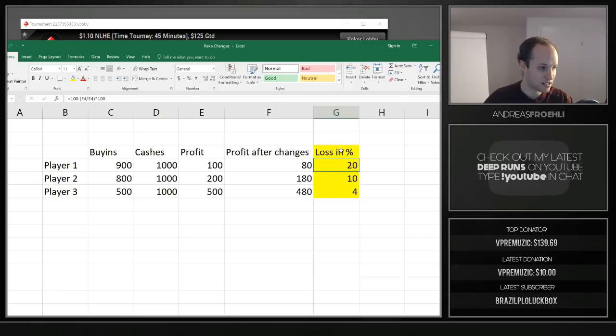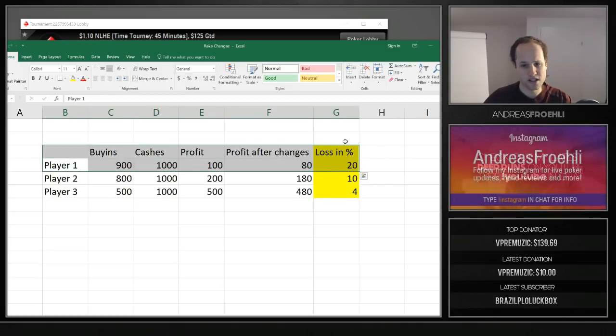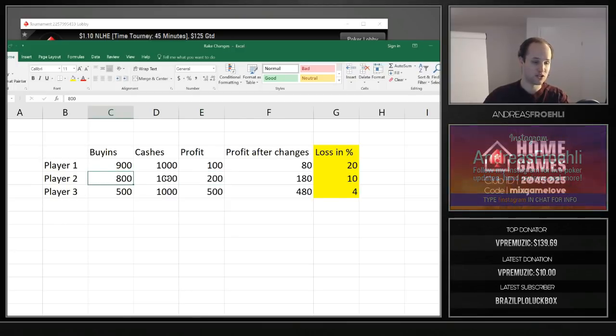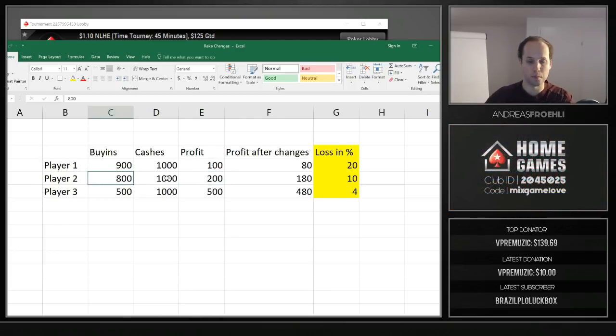After the rake changes, his profit drops by 20% — he loses 20% of his profits. These are going to be a lot of players. If you're a slightly higher winner — say you win $200 on $800 in buy-ins making $1,000 in cashes — you're a bit better than the first player, and your loss in percentage is only 10%.